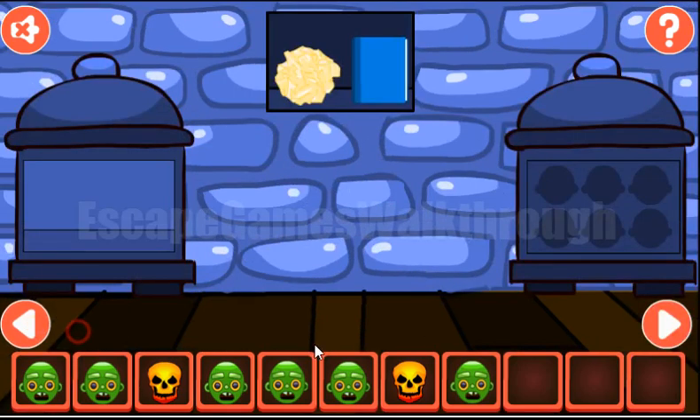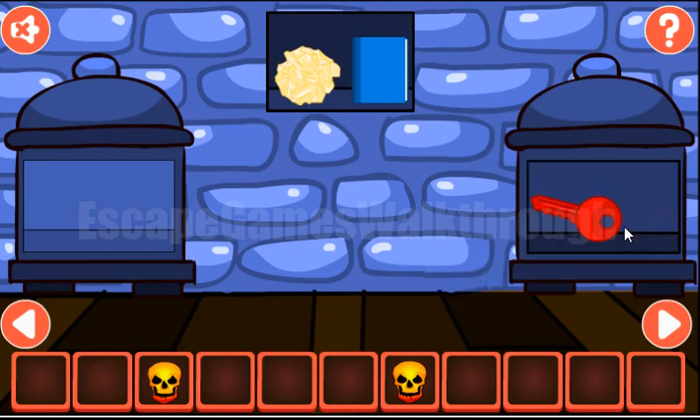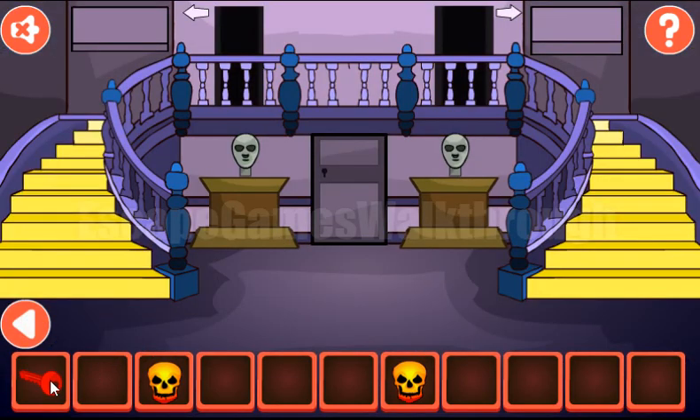We've got one more zombie. Now we have all six zombies — put them here to get the key and go to the next room. And before going, let's look at this water ghost, so we will need to type it.